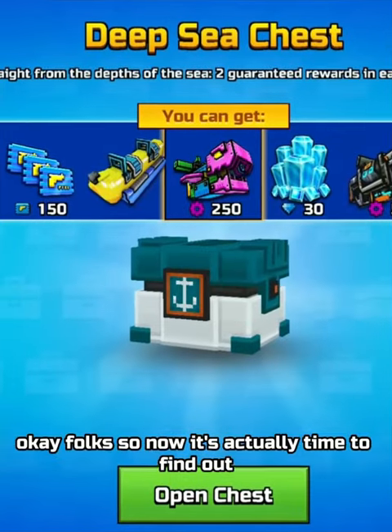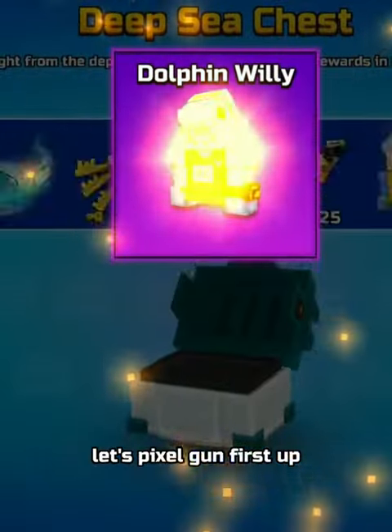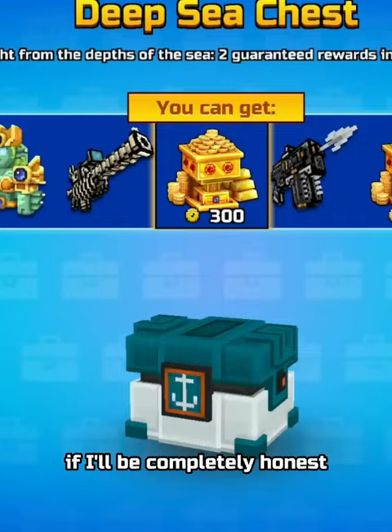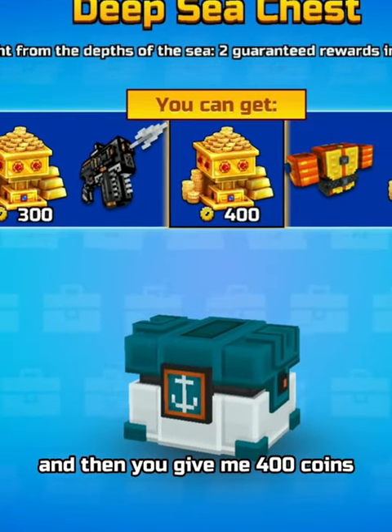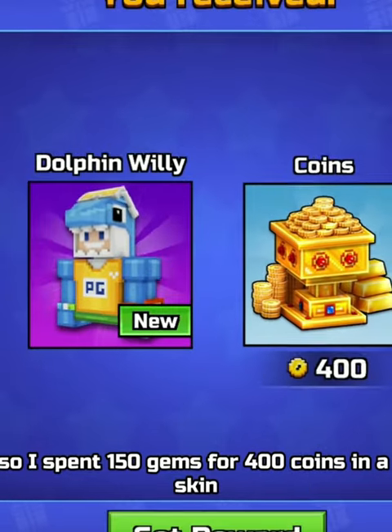Okay folks, so now it's actually time to find out if that deep sea chest is actually worth it. Let's do it. Pixel Gun, first up, gives me the Dolphin Willie skin — that is not really that good, if I'm gonna be completely honest. And then it gives me 400 coins, so I spent 150 gems for 400 coins and a skin. I don't know if this is worth it.